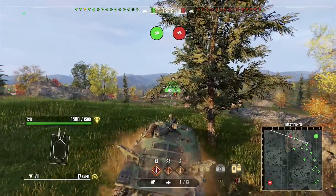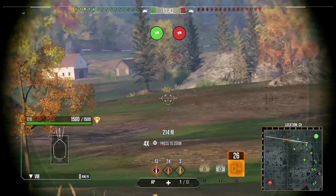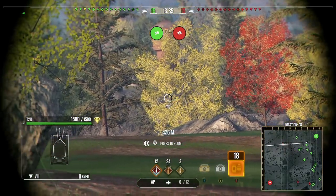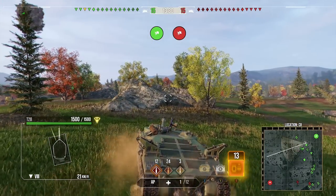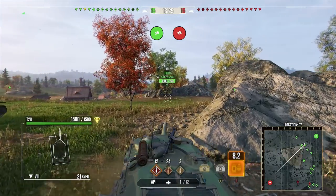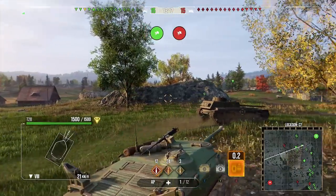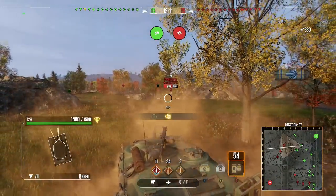I would say this is the strongest tier 8 tank destroyer in the game right now because it has effective armor and brilliant damage per minute. The key thing I also found is that people just don't understand the weak points. Yes, there are cupola weak points people can pen, but when you're moving they're not the easiest to hit reliably — they may hit them one in every three shots. Because of this tank's accuracy you can just pump rounds continuously into opponents.